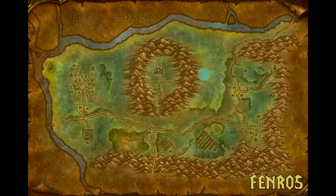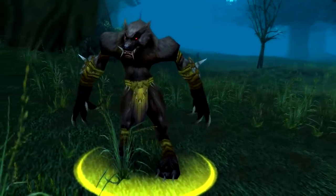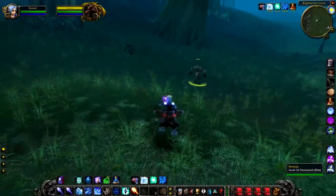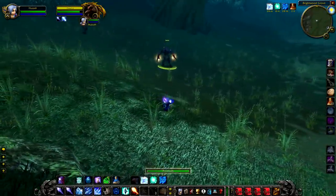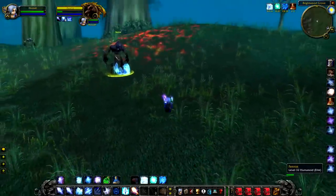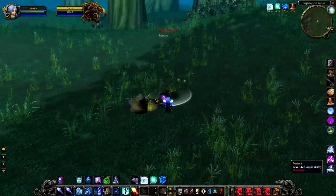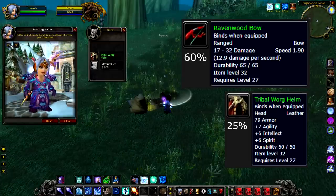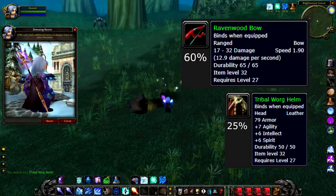Up next we have Fenros, a level 32 elite wargun that hangs around inside of Brightwood Grove. There's really not much to say about this guy — he's pretty easy to spot and fairly easy to kill, and he's often killed quite a lot. He does have a little flame pillar to watch out for but it doesn't tend to do that much damage. His damage is so-so, so you may need two people to kill him as he does seem to have a little bit more health than your average level 32 elite. If you kill him, there's a 25% chance to drop the Tribal Warhelm and a 60% chance to drop the Ravenwood Bow. The Ravenwood Bow is pretty cool, but I think the Warhelm is the one that everybody wants and it has the lower drop chance of the two. Very cool nonetheless, and unique loot — two thumbs up from me.